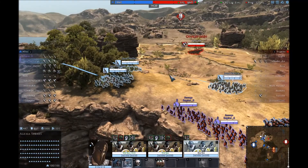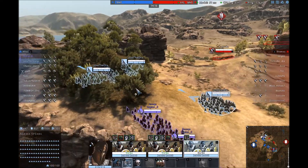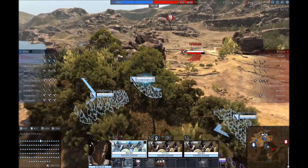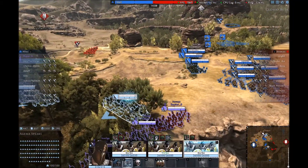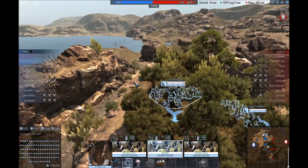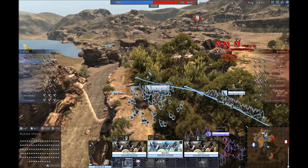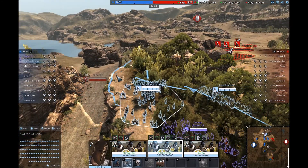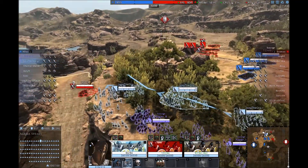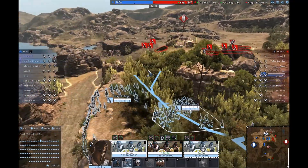Usually when I play Miltiades Spears I just protect the ranged units on my team until they start losing, at which point I try to hunt down the enemy ranged units to get that ranged advantage back for our team. I do that because Miltiades Spears are very good at killing ranged units and cavalry. At the start I want to protect them from cavalry or let them try to outshoot the enemy — if that doesn't work, you have to go in and go fuck up some archers.